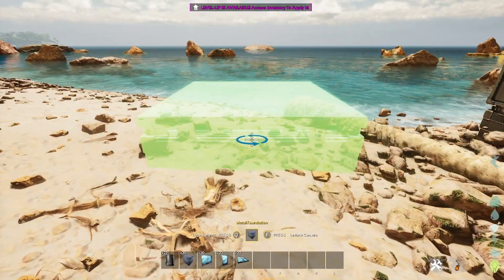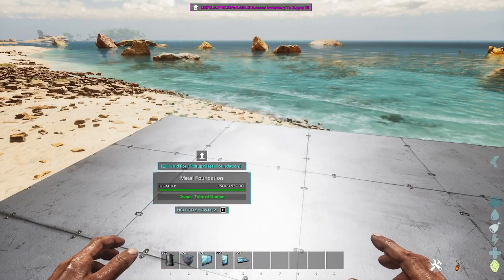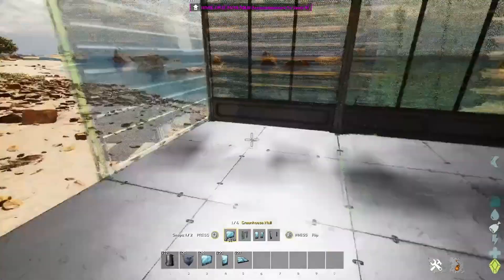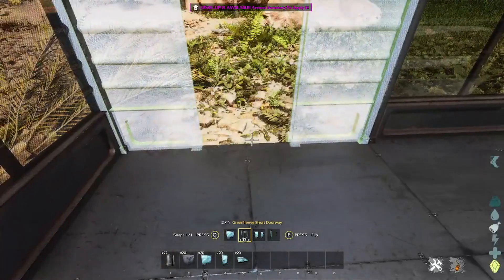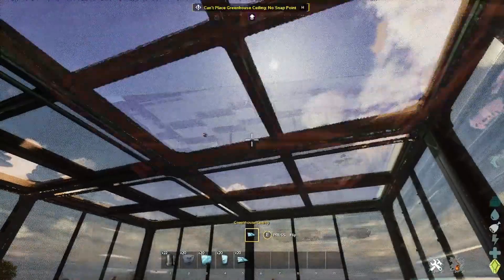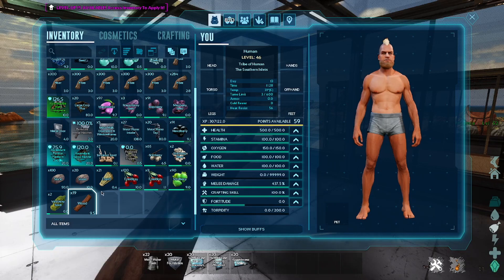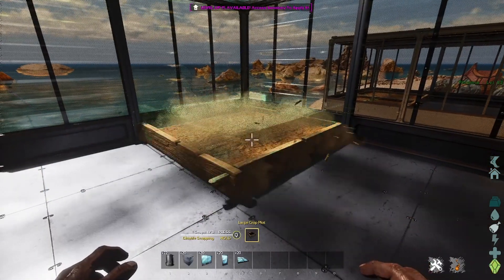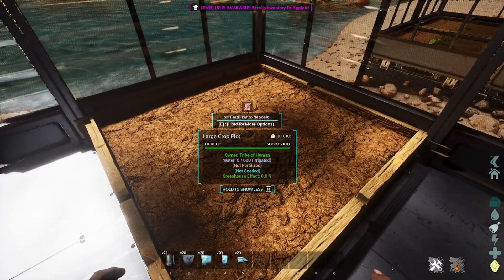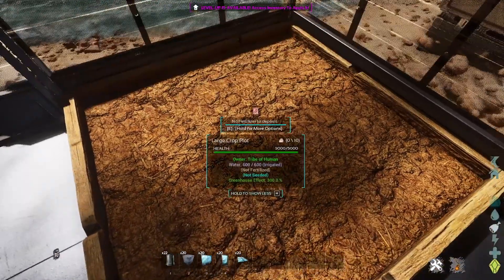It's very simple. You just need some foundations, then all you need to do is go around the structure and surround the whole thing with greenhouse walls - any sort of greenhouse structure will do. Then put your crop plot down, look at your crop plot, and once it updates - takes a little bit sometimes - there you go: greenhouse effect.